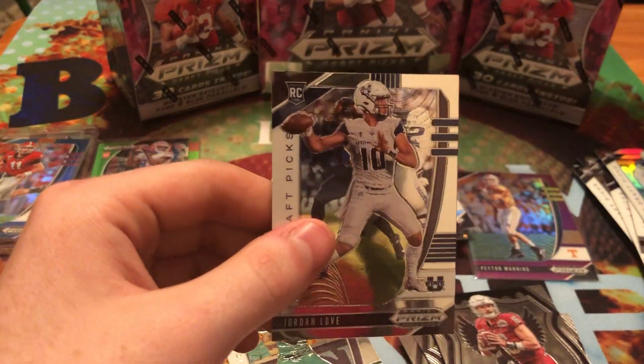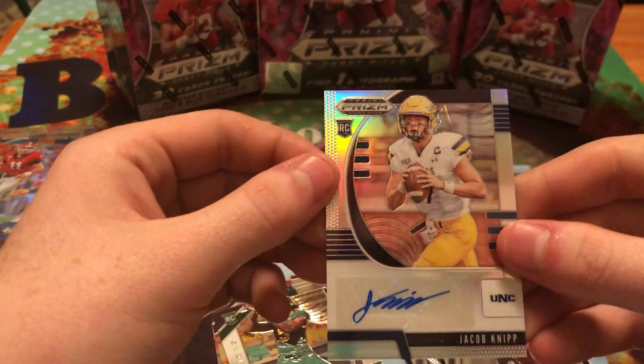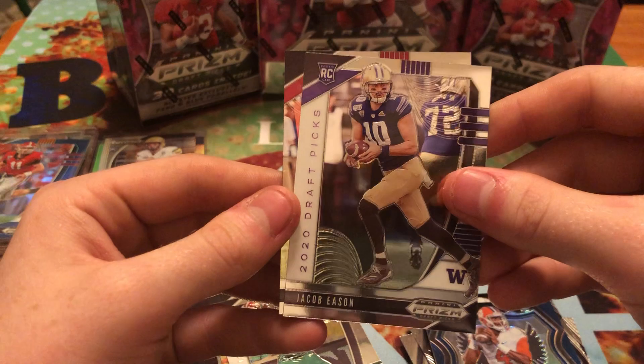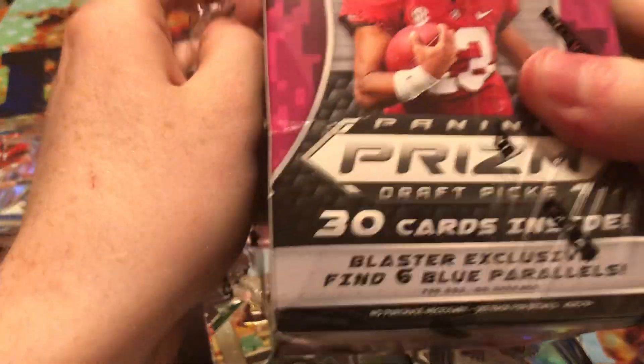And then Dan Marino. We got Derek Carr. We got our autograph here — Jacob Nip rookie auto. We got a blue Crusade of Deshaun Watson, and then Jacob Eason and Kyler Murray.